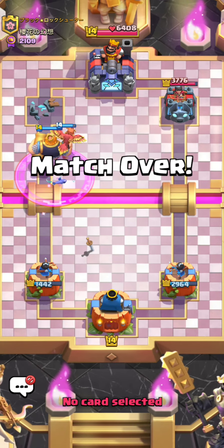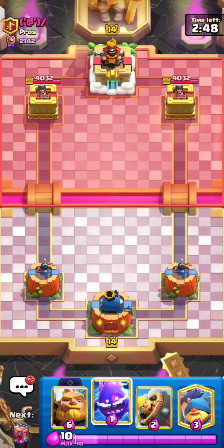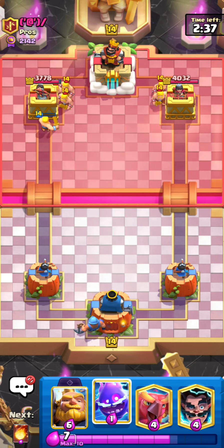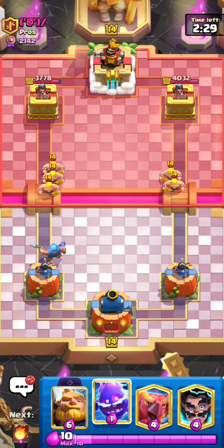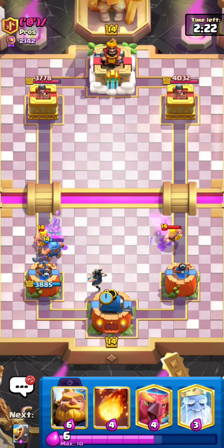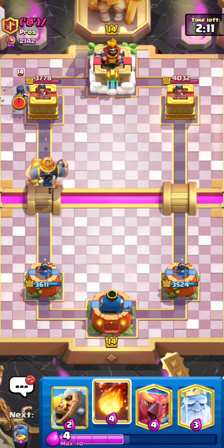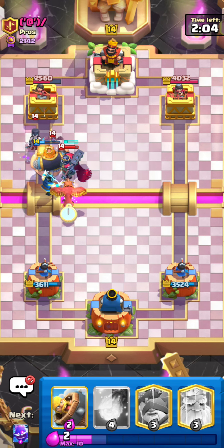Here is the next match — hopefully it's just not a bad matchup. I'll just drop my barbarian barrel and he's going for barbarians in the back, so I'll just go for my fisherman. The op barbarians, man — I really hate playing against them. I'll just go for my electro spirit. He's going for arrows. I also have to go for my electro wizard for some defense. He misses his fireball — I'll take advantage of that and just go for my royal giant. No way — no way, I hate playing against this deck so much.